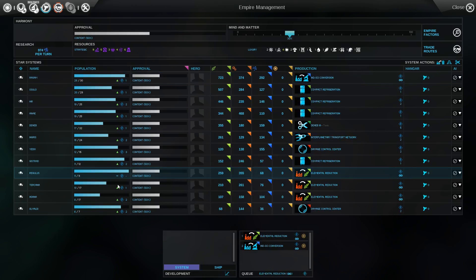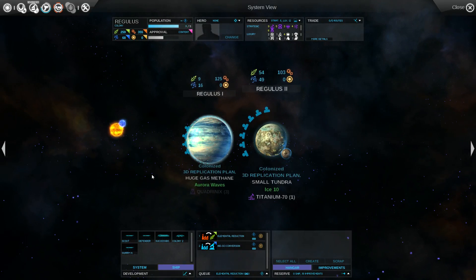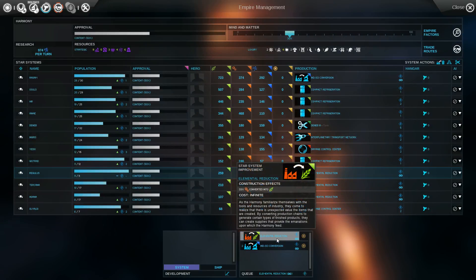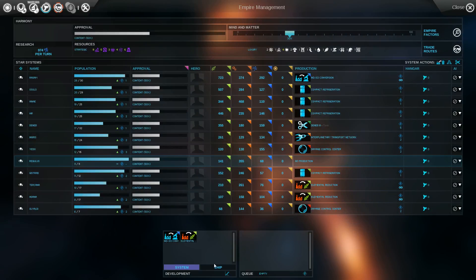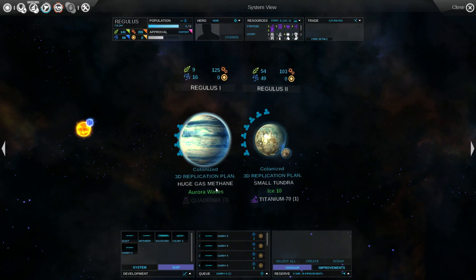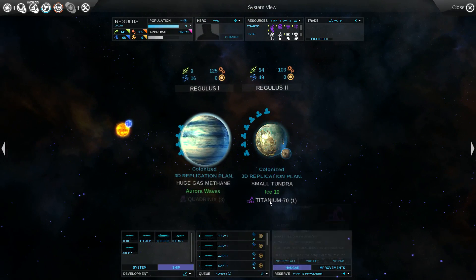How about you? Regulus — that's the most it's going to get. It is pop-capped, so it can make ships. Swarms ad infinitum. And actually, something I could even do further is make sure that we have no food planetary exploitations on them.